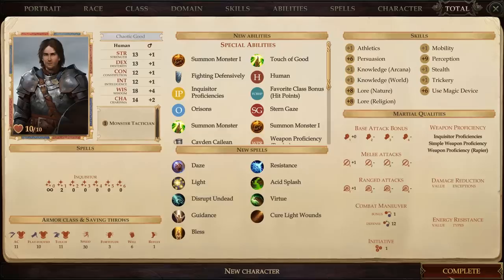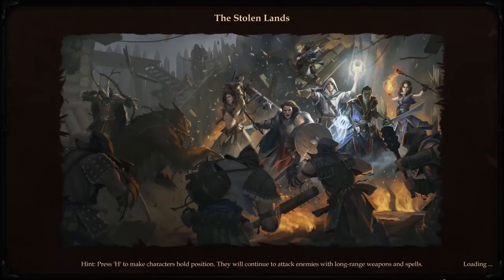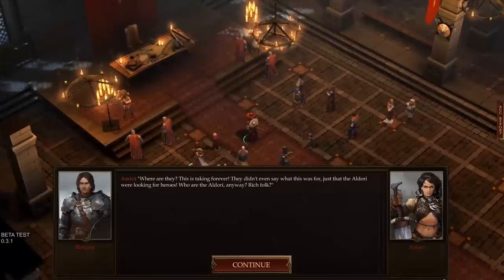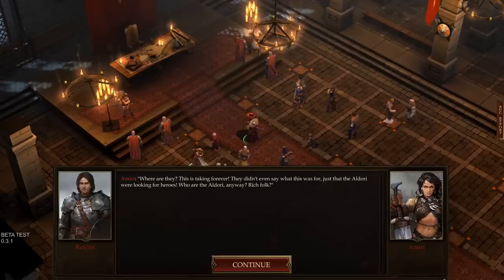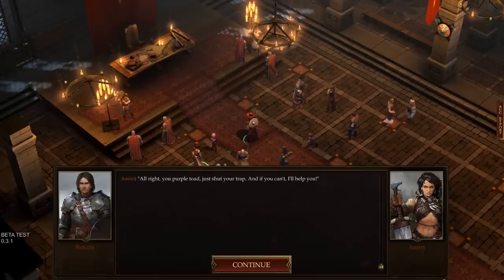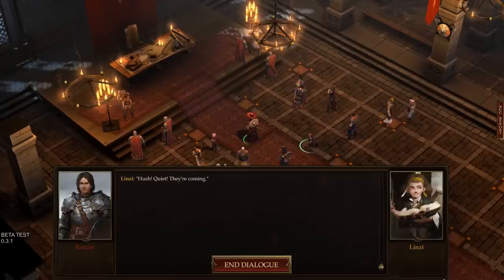And we get to review our finished character sheet. Let's get started. At the mansion, prospective adventurers are waiting and getting restless, arguing about who the Aldori are and trading insults, when the hosts finally arrive.